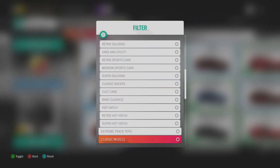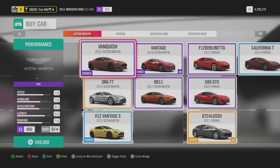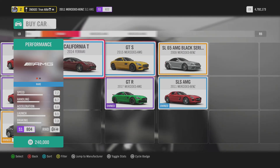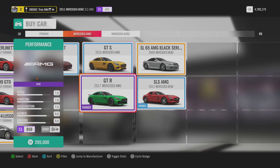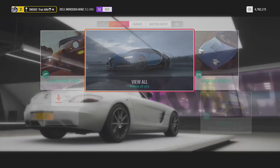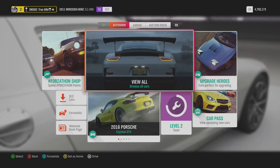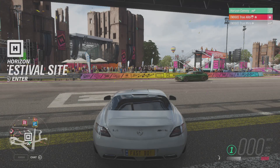Do you have the Aston? No. Do you have the Mercedes AMG GTR? That's exactly what I have! I'm also in a beast Merc — I'm in the Mercedes-Benz SLS AMG. They are pretty similar except mine has gullwing doors, so it can fly.